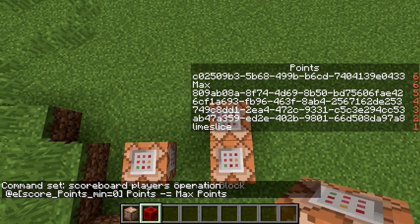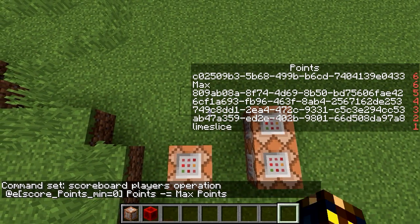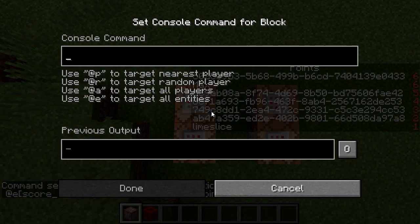So if we do that, then the score of everybody is going to be zero if they won the game, because they have the max score, and otherwise their score is going to be negative.